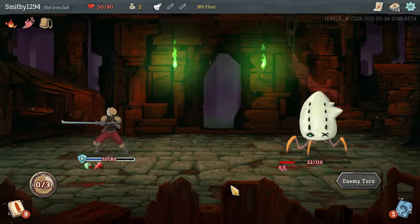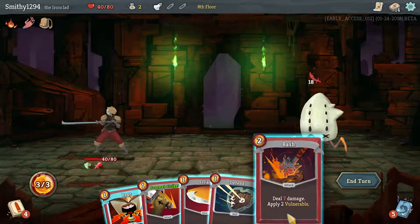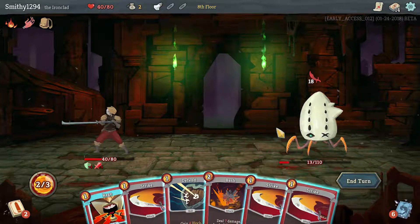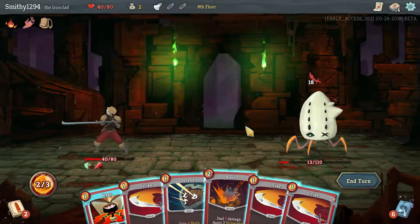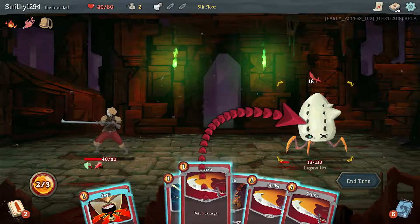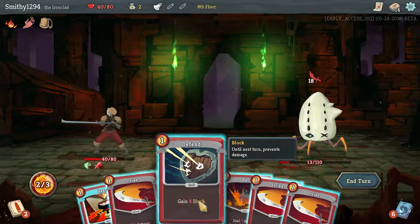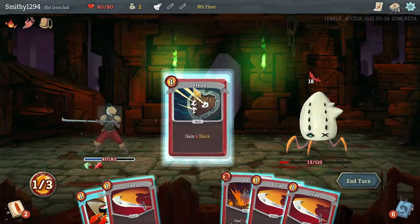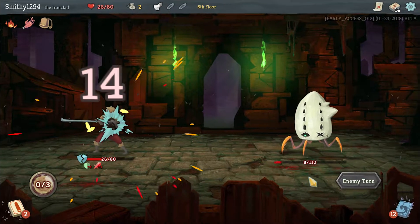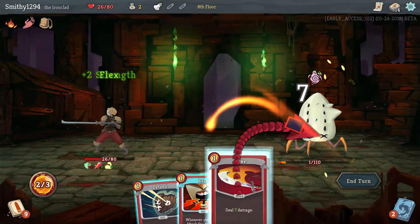We're going to take 10 damage, taking us to half — a bit scary. We heal at the end of this. We need to draw a Strike but we don't. We're in a bad place because this is doing 5. We didn't draw what we needed so we're going to take 14 damage here — just simply bad draw, that's all that happened.